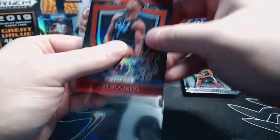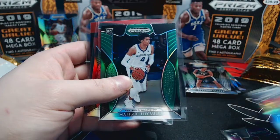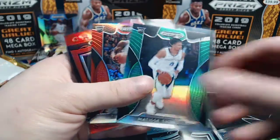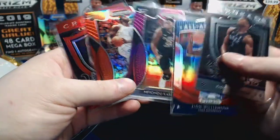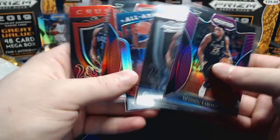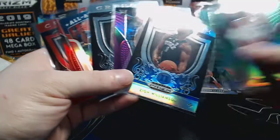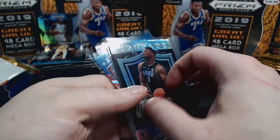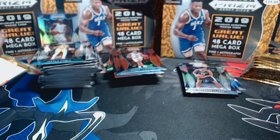If there was ever a box to hit a Zion Williamson auto out of, it would be this one - because this is absolutely nuts. So far we're up to six Zions in this box - two All-Americans, a crusade, number one rookie, and number 64 rookie. We also hit the silver crusade, I think there's a silver crusade in here too. And that's not Zion - so all of those and the true silver, and we have one pack to go.